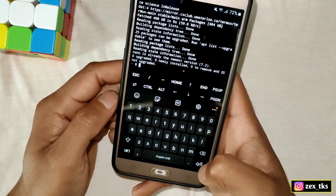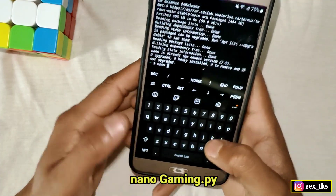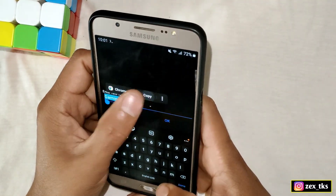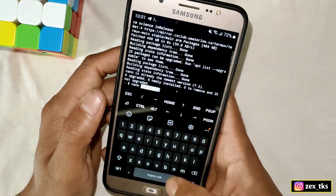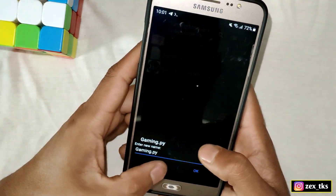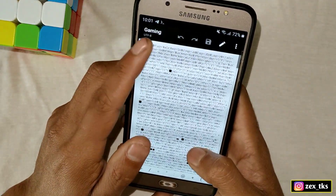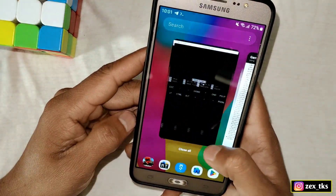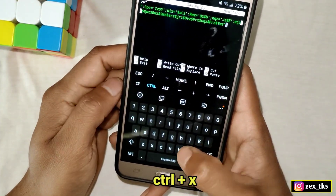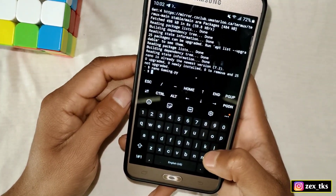Once the process is complete, add another command: 'nano' followed by the script file name. Go to ZArchiver app and copy the file name, then paste it and hit enter. Now we need to add the script file content — open the file in ZArchiver using any text editor, copy all the text, go back to Termux, and paste it. Then type Ctrl+X and it will ask you to save — type Y and Enter to save.